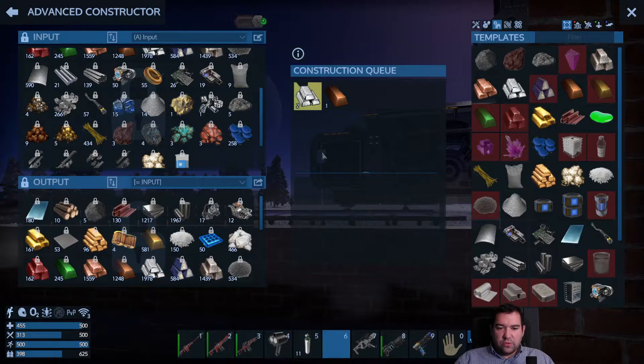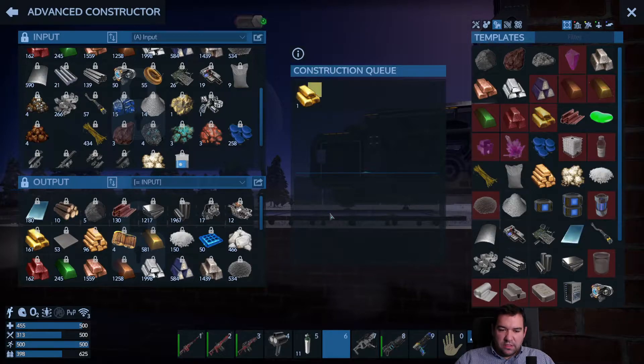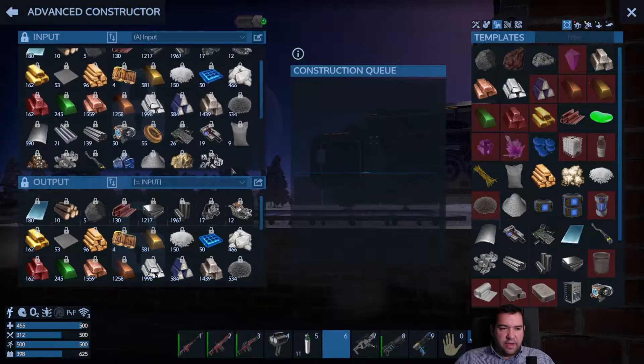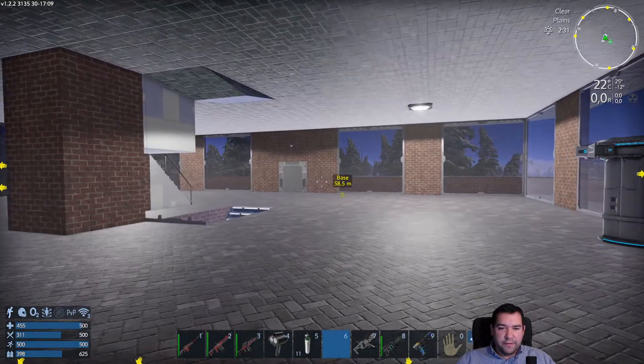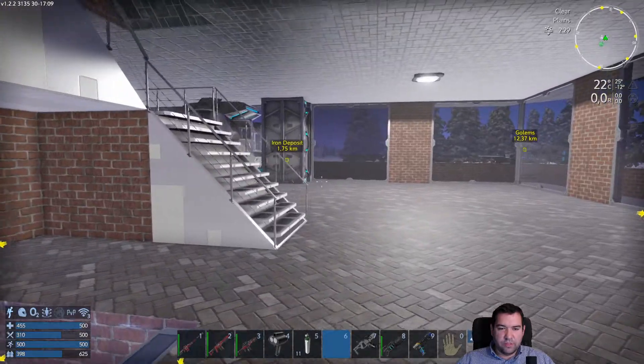I also managed to save our base in creative mode and I removed all the plants and did some tweaking. Removed some container extensions from the controllers so that we can spawn this base and even have an advanced constructor and a deconstructor in the base without going over T2. I think that's going to come in handy so we can actually respawn the base on another planet if we want to, unless we want to rebuild a POI, which we might do depending on what we find. I would like to go to an ocean planet or maybe a tropical planet — we'll see what we can find.